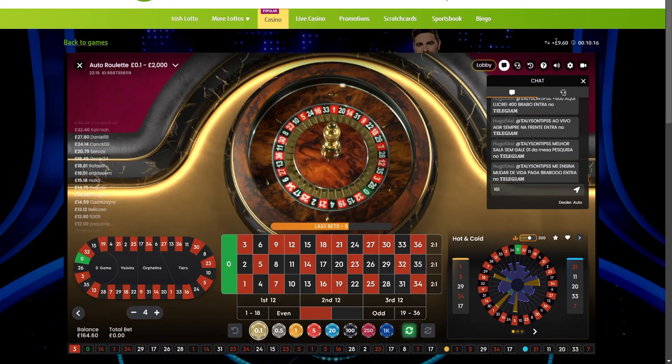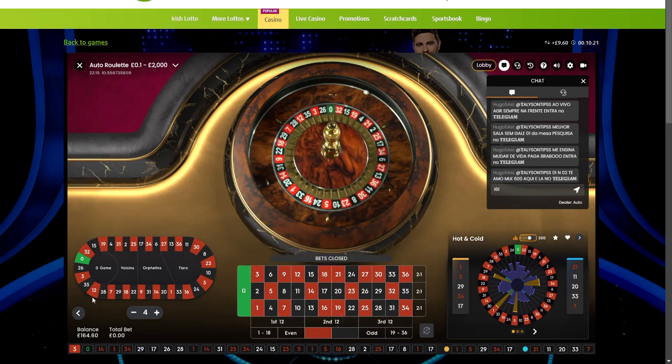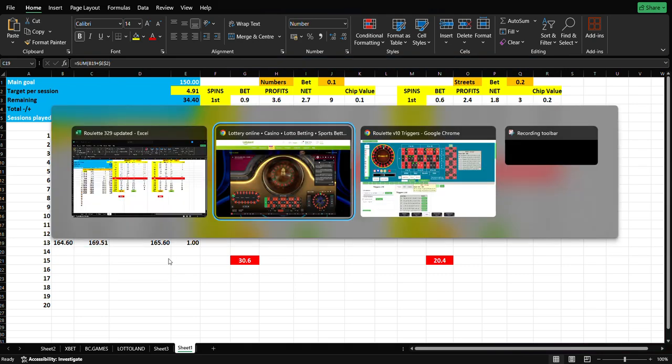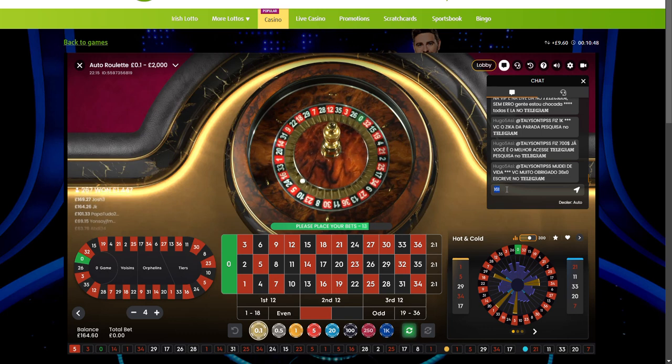I'm going to lock in these profits at 164.60. That's done. On the next session I'm going to take a five-minute break, and on the next session we need to be at 169.51 — let's call it 170.